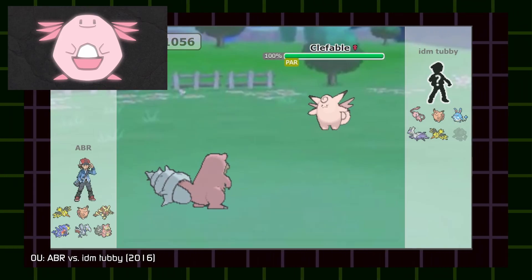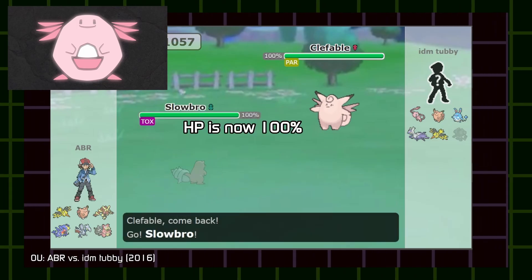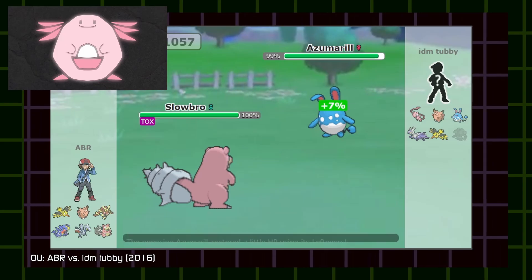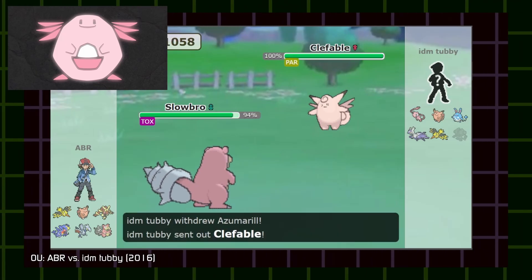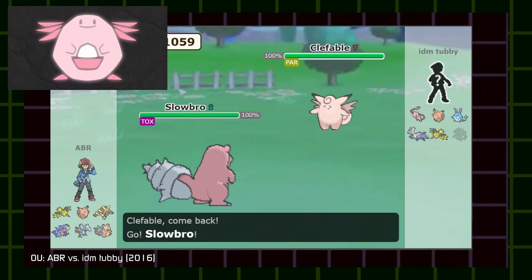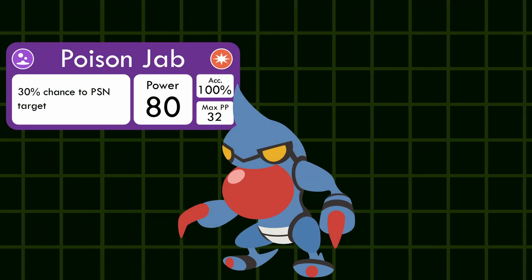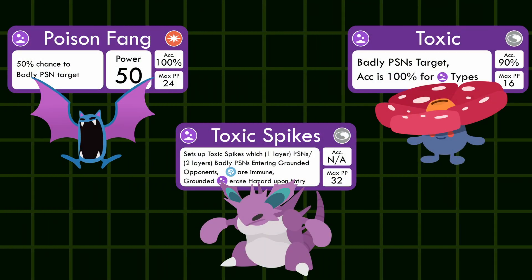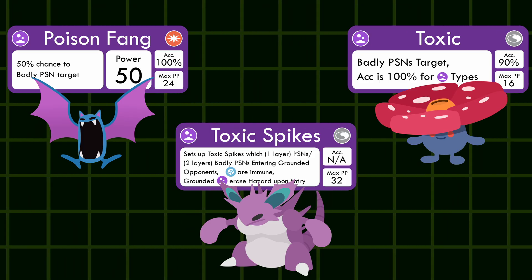The Poison condition is popular in stall, and it's why I thought it would be more popular in a singles format where matches last longer. However, this Poison condition has been made more accessible by Pokemon over the years. Previously, while you had a chance to poison the enemy through certain moves and abilities, the ways to badly poison the enemy were very limited, most likely due to how these status conditions usually stick to the Pokemon in and out of battle.